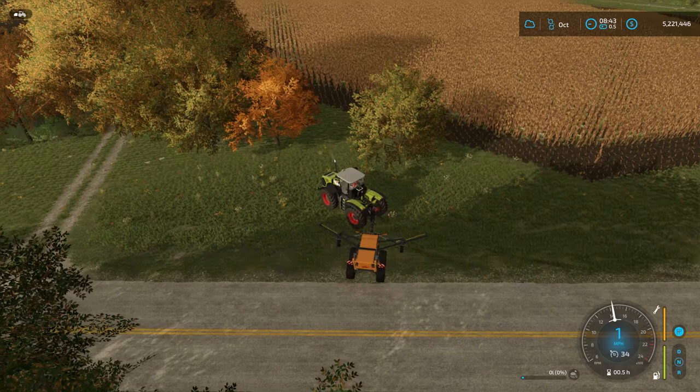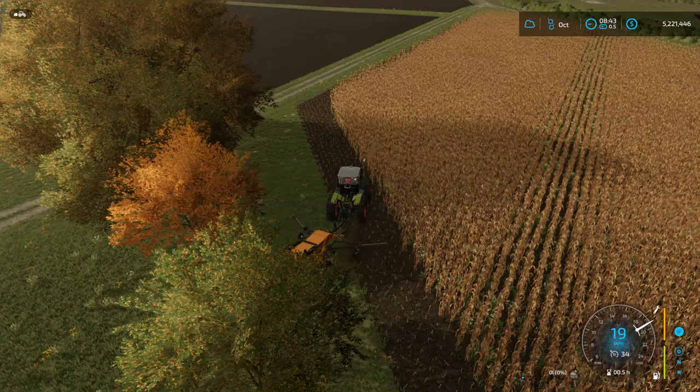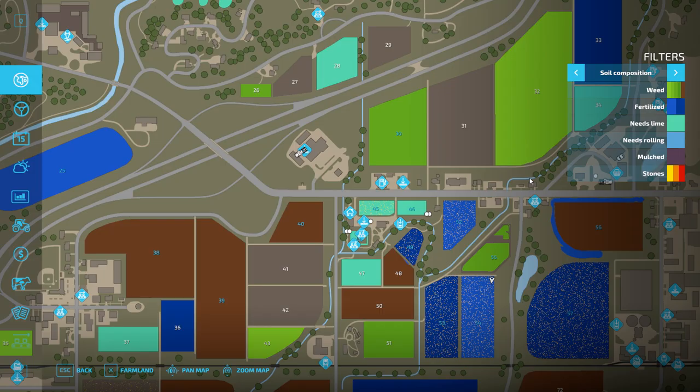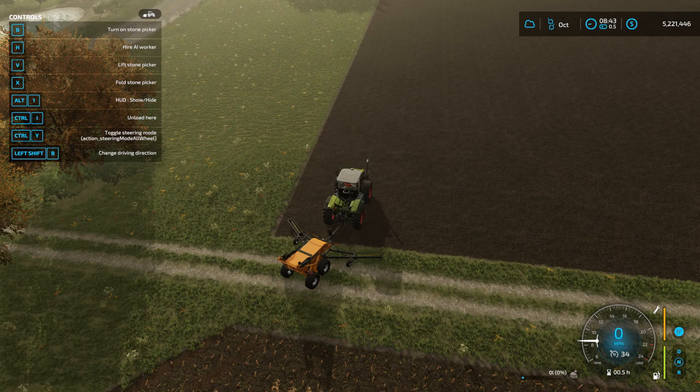He also came with a smaller one, but this would be the one I'd be using cause it's bigger, so that's why I pulled it out. Is this one the one that has rocks? Let's just check our handy-dandy map. Yes, this one does have rocks. Turn the stone picker on. Let's go to town.